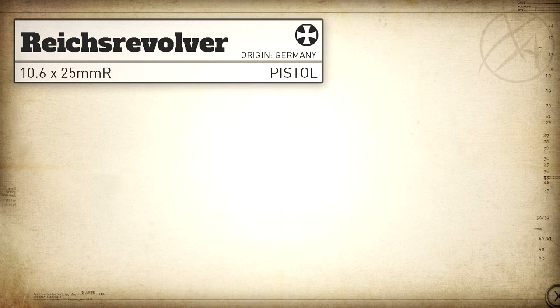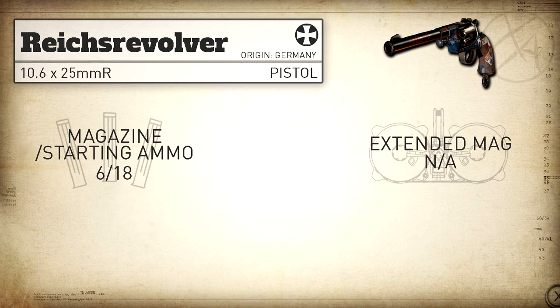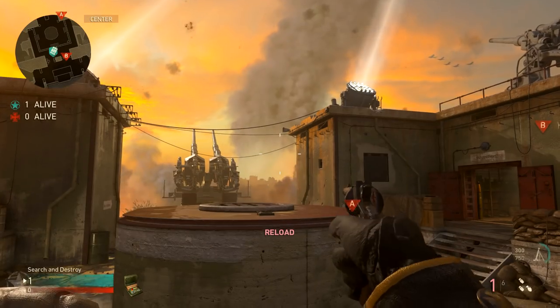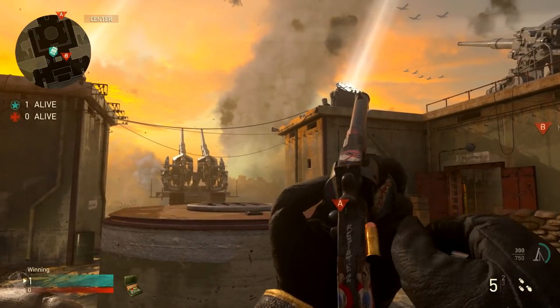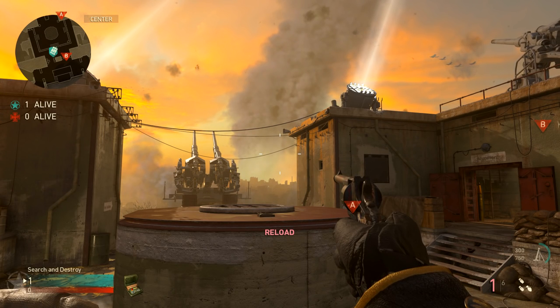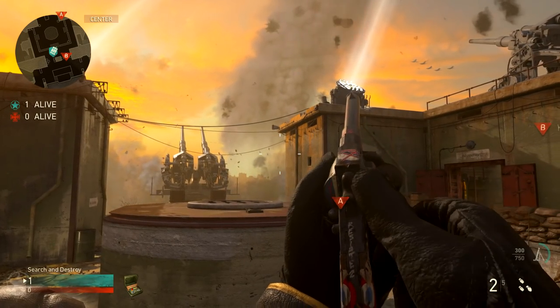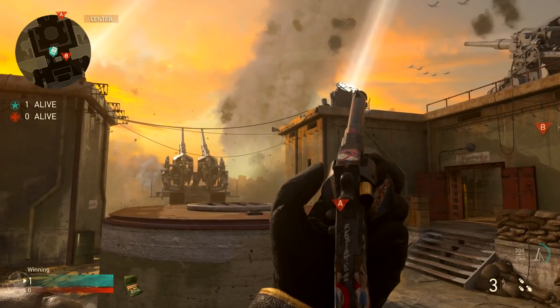Moving on to magazine — or in this case, cylinder capacity — we get a six round cylinder with 18 rounds in reserve, and obviously we can't put extended mags on this. Our reload add time is very unique with this gun because you reload each round individually, and each round reloads at a different speed. The first cartridge technically reloads before the animation even shows you open the cylinder on the side — this one only takes 0.28 seconds, which is extremely fast.